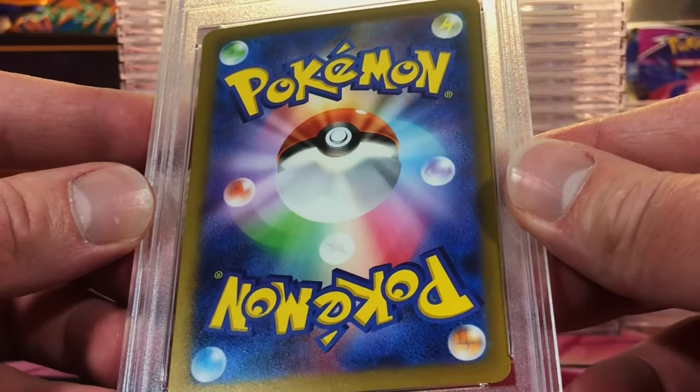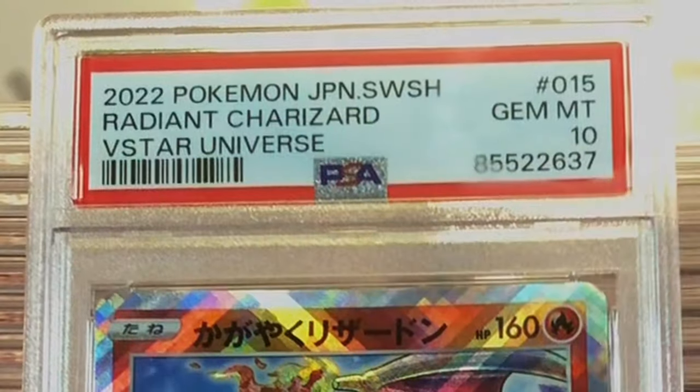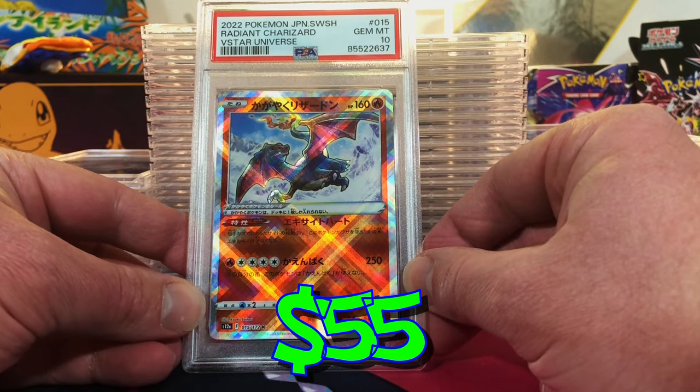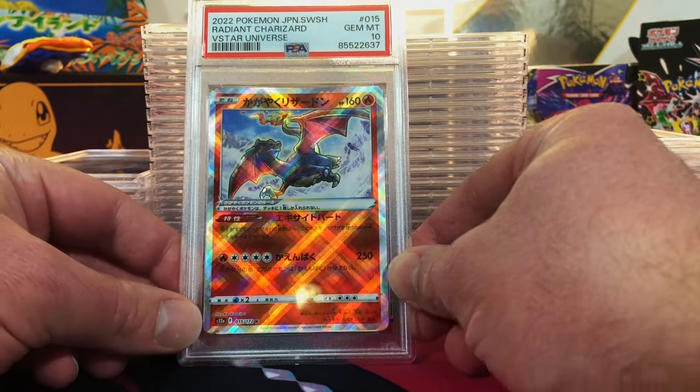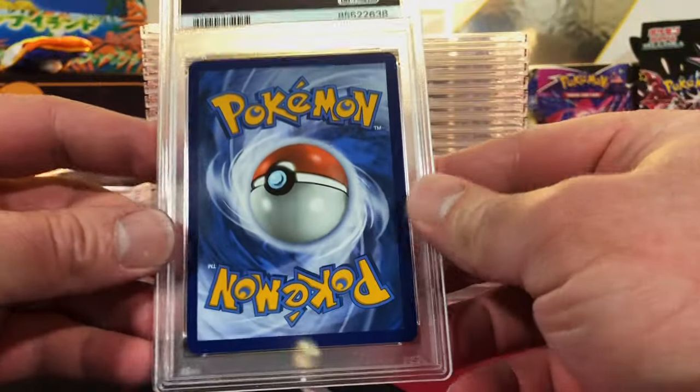We got a modern Japanese card — these are always pristine. Japanese Charizard, I mean, 10 — it's easy. Gem Mint 10. Radiant Charizard from V-Star Universe, our first 10 of the opening. Very cool, and it's a Charizard no less.